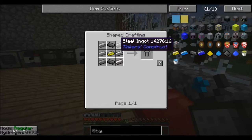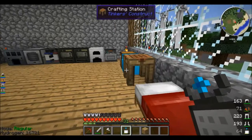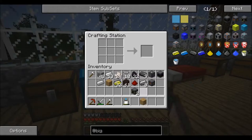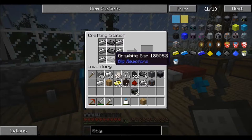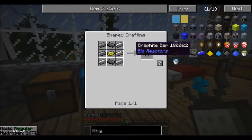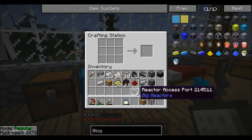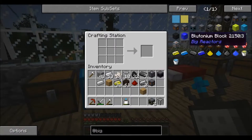We've got to make a fuel rod — six steel. I don't know how big I'm gonna make it though. And then graphite. And then it's reactive, so I need more reactor casings.